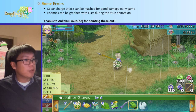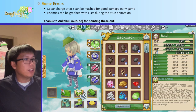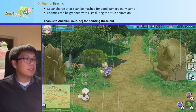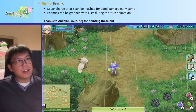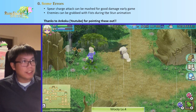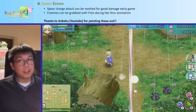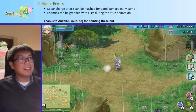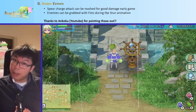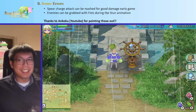The second thing Ankoku pointed out is that enemies can be grabbed during the stun animation. These gloves have been modified to have really high stun, so when I hit them and they enter the stun animation, I can very easily grab the enemy — which is nice for using grab attacks. Thanks Ankoku, and if anyone sees any issues in my videos, please let me know.